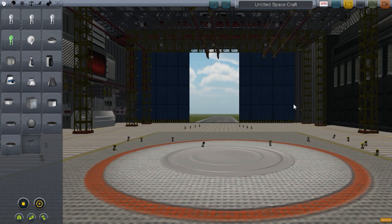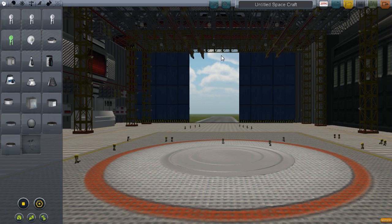Hello guys and welcome back to another video on Cobra Space Program. This is Mods Episode 4 and today we are using the USS Enterprise mod.